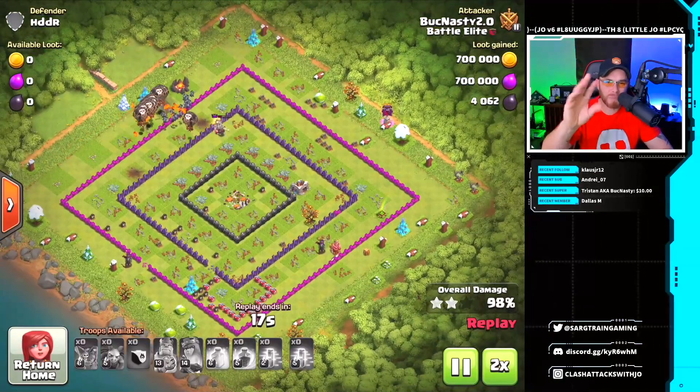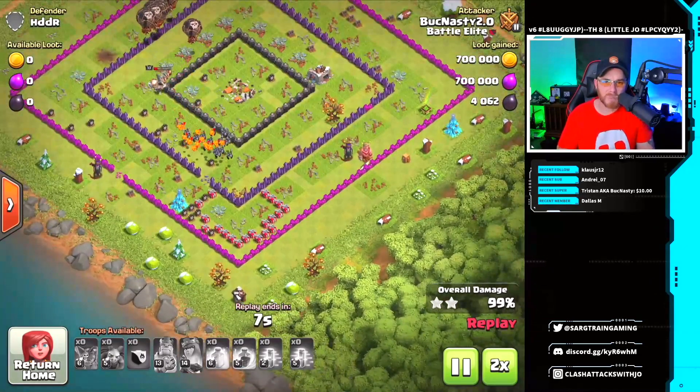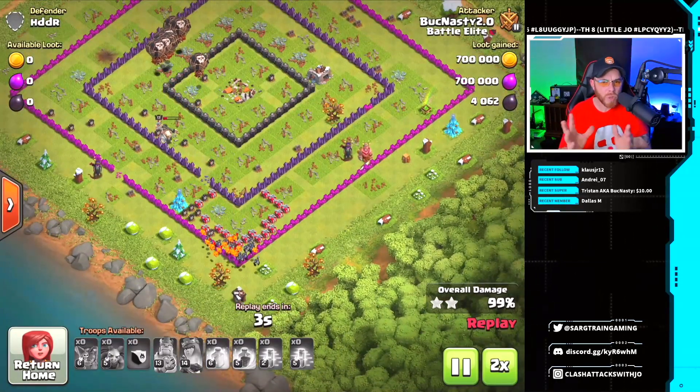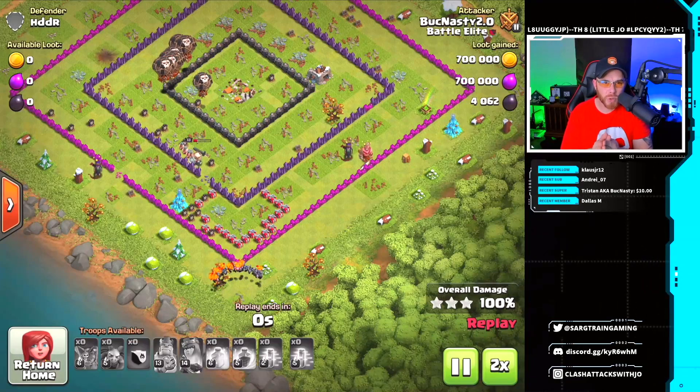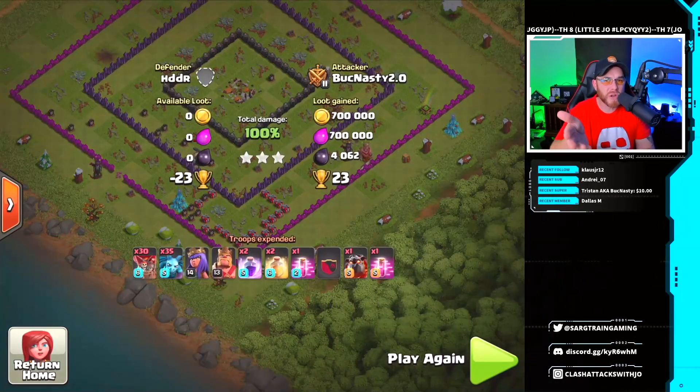The balloons come around in a big parade, taking down that final cannon. There's a builder's hut at the bottom of the base, but overall they're stealing massive loot — 700,000 gold and 700,000 elixir. It ended up being 30 balloons and 35 minions. That's that army.